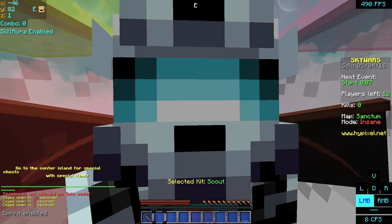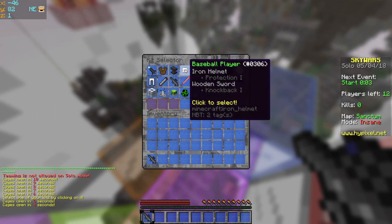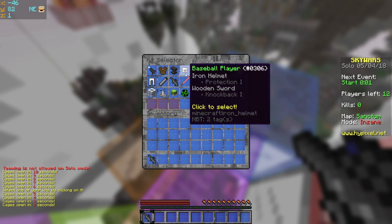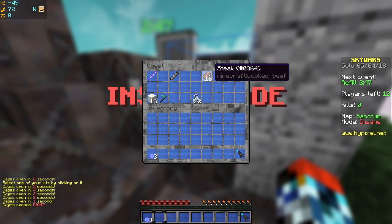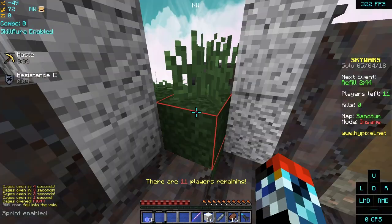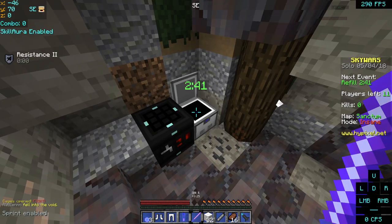Alright guys, welcome back to the first round. Oh my god, as you can see the Star Wars resource pack is so awesome. Like, iron is stormtrooper, leather is like wool. I love this resource pack so much. I don't know what anything is though. Okay, diamond sword — this is a purple lightsaber. Okay, that's a crafting table. I don't know what anything is.